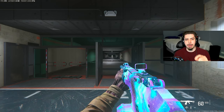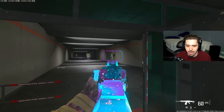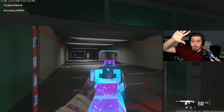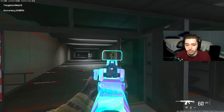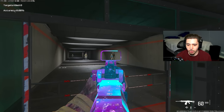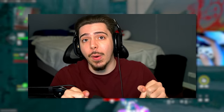One thing I didn't talk about that I may make a dedicated video on is rotational aim assist. Pay attention to this in the gameplay. Basically, rotational aim assist means that when you're moving side to side - strafing - you stay locked on the enemy. Look at my crosshairs: I'm just moving back and forth and they stay on the enemy. So every time you're in a gunfight make sure you're constantly moving so aim assist is in full effect. When you strafe, your aim assist just does everything for you.